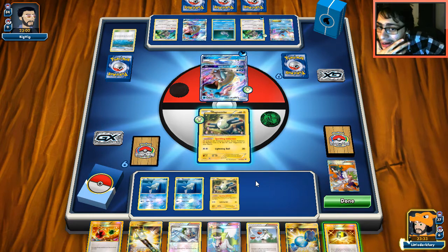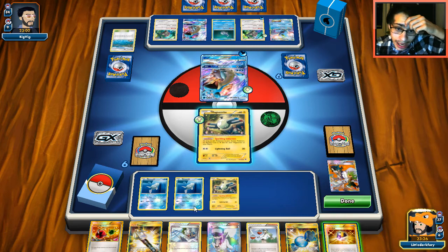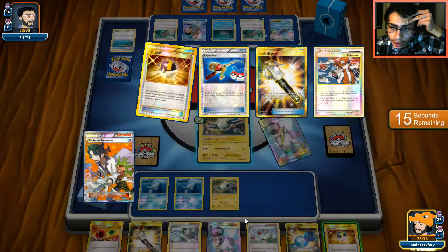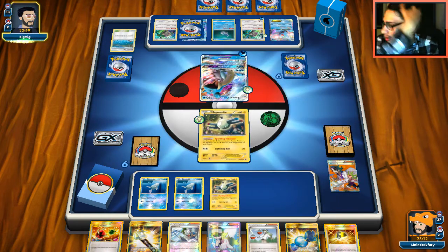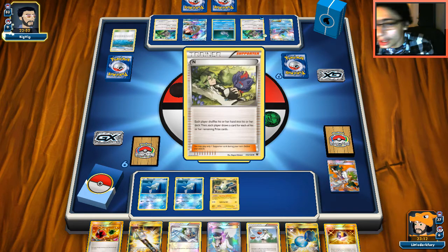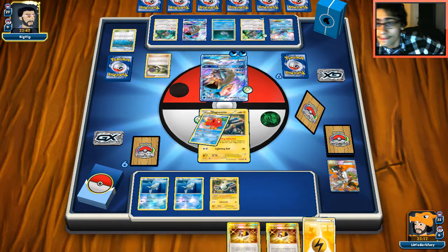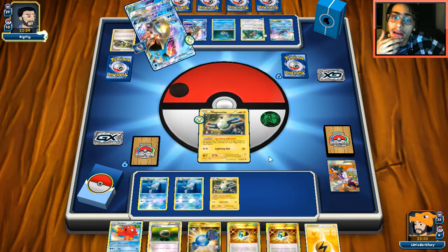I could Ultra Ball for Koko now, but I feel like I need Fury Belt on Magnemite. If I go Rare Candy into Magnezone here I won't have much else. Maybe I can Tapu Thunder him next turn — that might be the only way to get rid of this Lapras. We'll pass, set up Magnezone, and try for Tapu Thunder. This is actually a really good hand — double Choice Band and Collect.